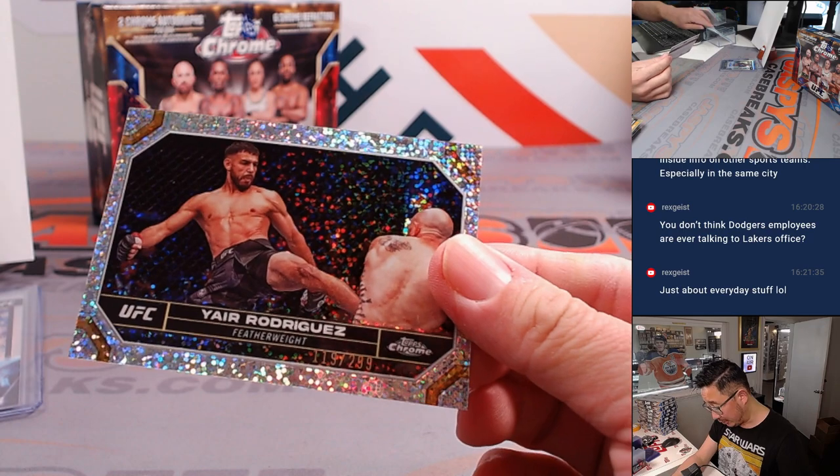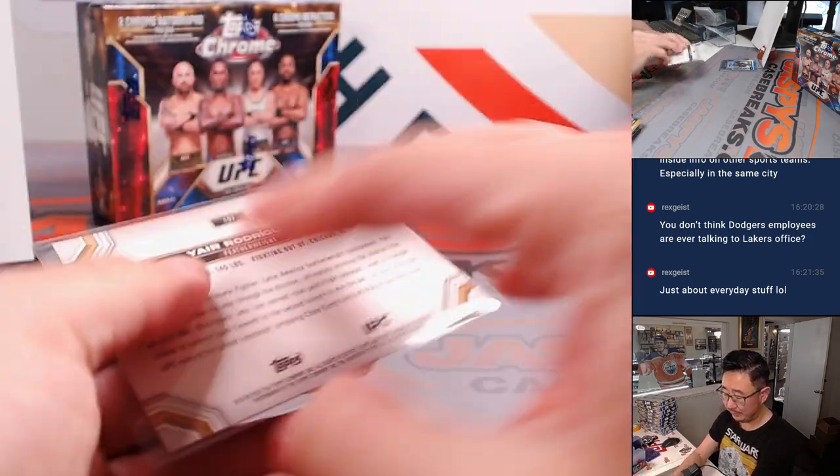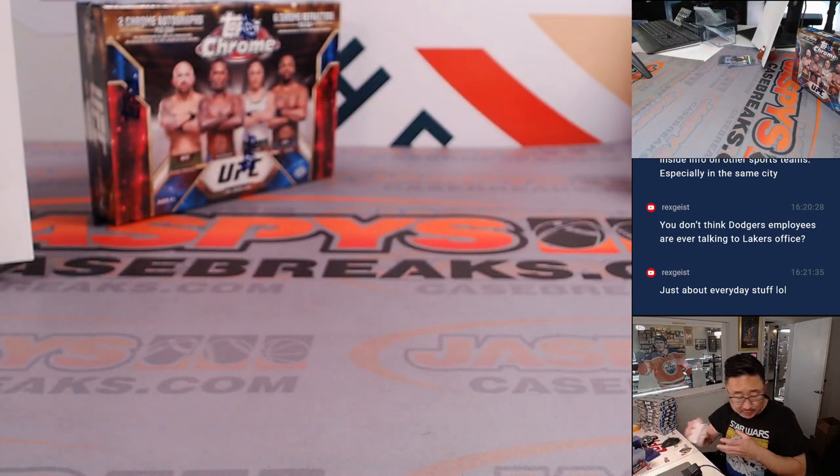And here is a Speckle Yair Rodriguez, featherweight, out of 299 — that'll be for Darren. All right, that was the first box.